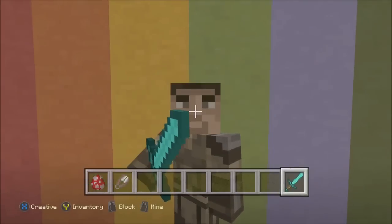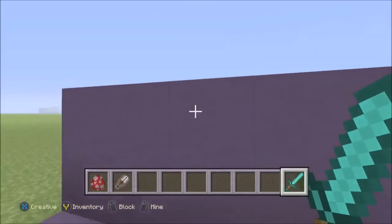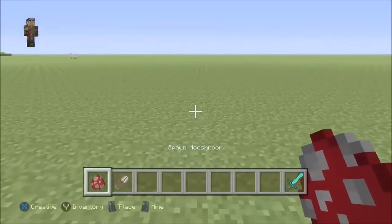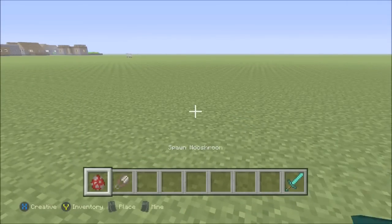Hello everybody, SonicBatterang here. Today I'm going to be showing you another Minecraft video. This is a glitch that I have found. All you're going to need are mooshroom eggs, a pair of shears, and a diamond sword.